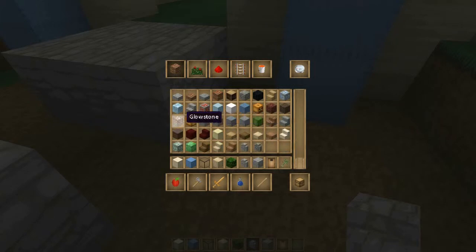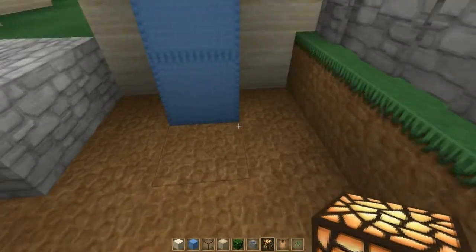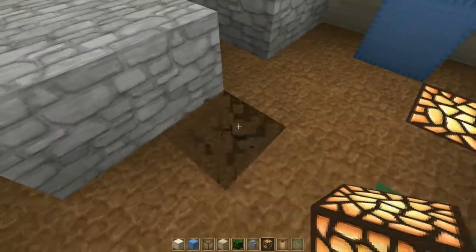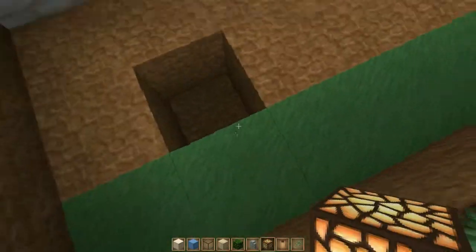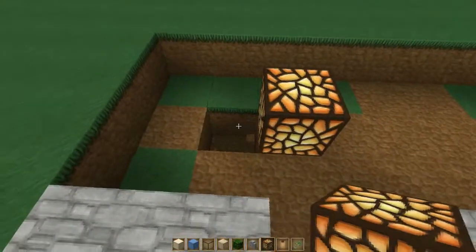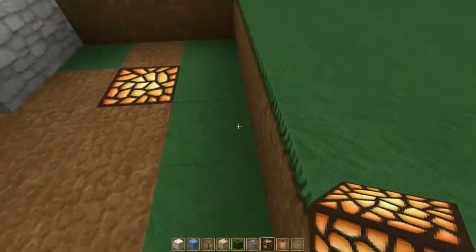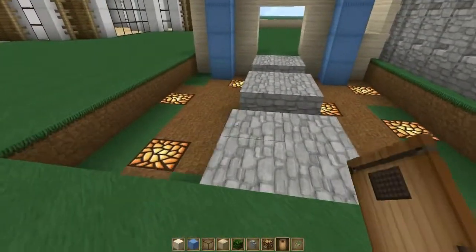I'm gonna go ahead and grab the glowstone and place it — something like this. I don't want a specific way of placing it, I'm just gonna place it in random spots to give some kind of interesting glow.